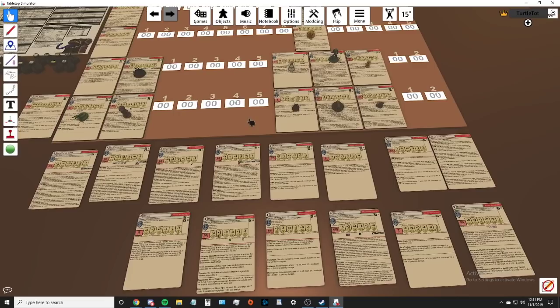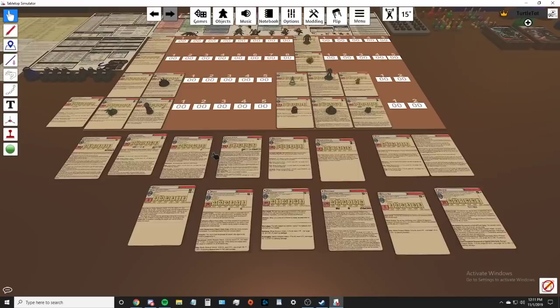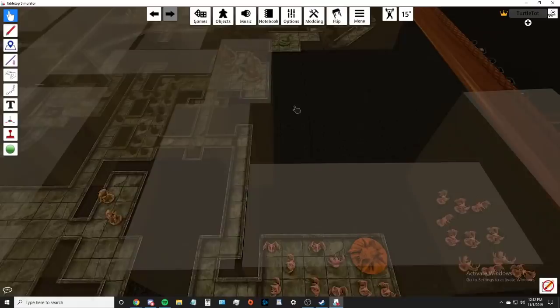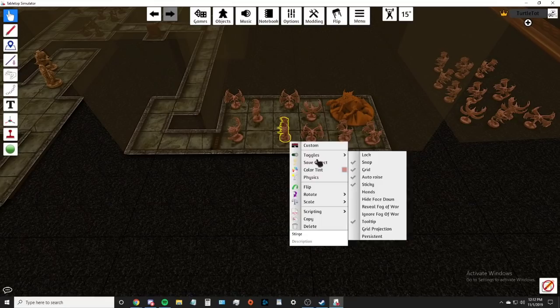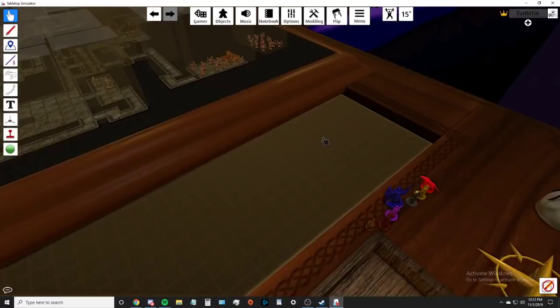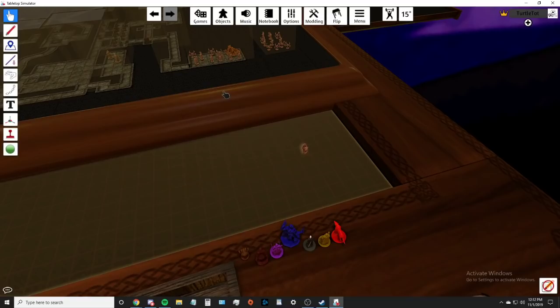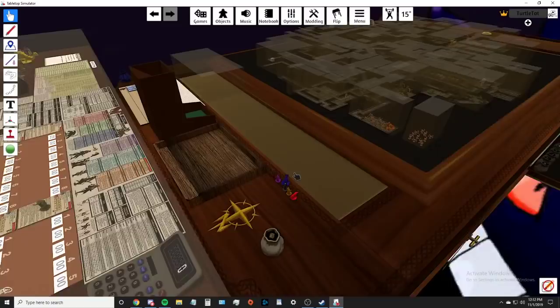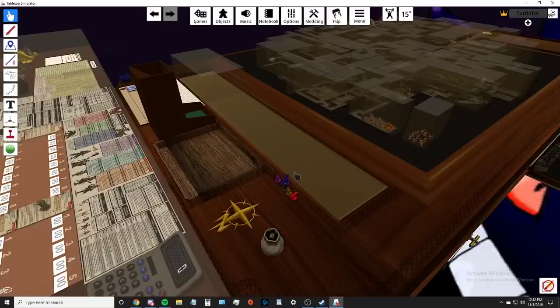I already have every card out for what's inside this dungeon, so no matter where players go I'm ready. If I need more of a certain creature - say I need more stirges in a room - you go to Copy, then go to the actual board area, paste, and you just paste however many you want. That simple. This whole setup is really simple and super cheap: $60 for a four-pack or $20 for a single entry.